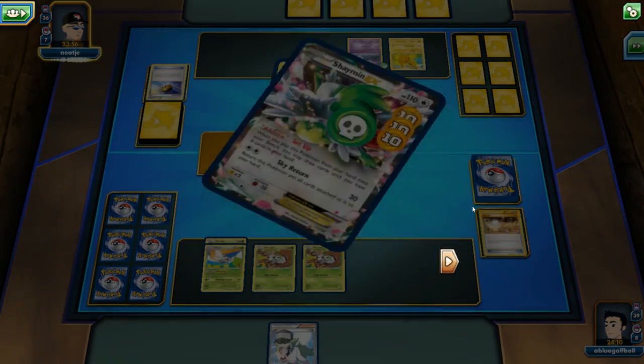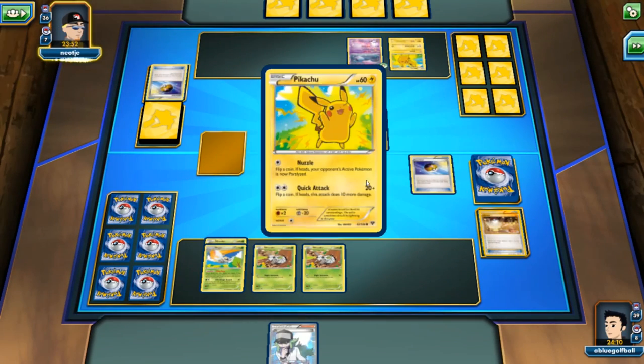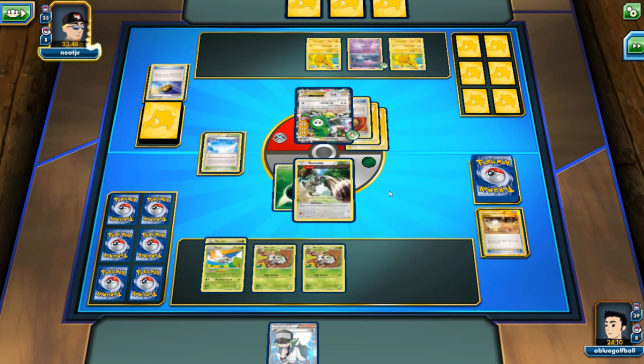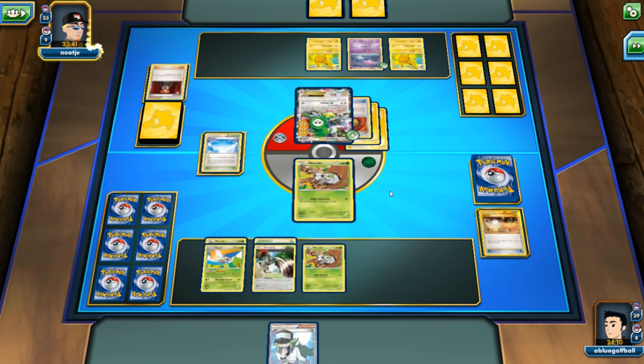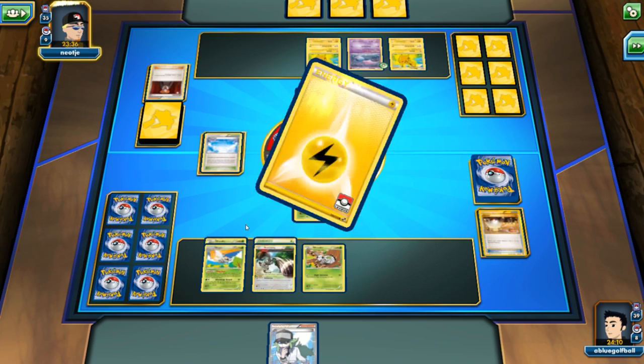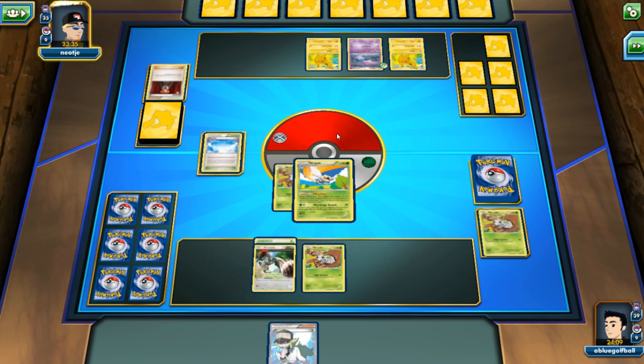Here is the setup — the Sky Return. My opponent is going to be able to hit us for 50 damage. Our poor Bunnelby doesn't have the HP for that. There is a Sky Field — we're going to wait and see if my opponent has Rayquaza EX. My opponent goes for a Lysander, which will knock out a Nincada anyway. We'll promote the Ninjask and N my opponent that way.